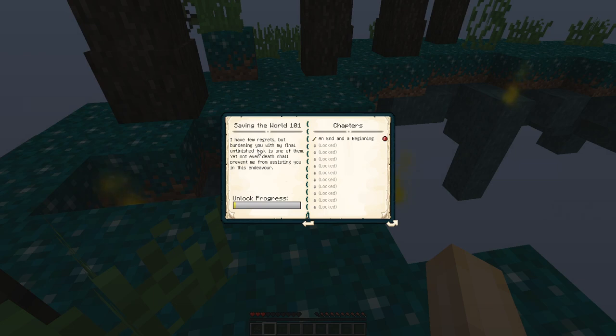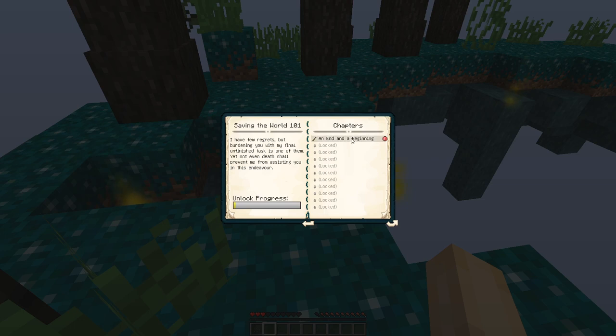The lore reads: 'I have few regrets, but burdening you with my final unfinished task is one of them, yet not even death shall prevent me from assisting you in this endeavor.' So we've got an end and a beginning. 'I'm sorry, I failed you. I could barely protect this tiny fragment of the world. The fact that you live gives me hope, my child. Though I am nothing but a whisper on the breeze now, I will assist you however I can. This island, small though it may be, holds some key materials to begin reestablishing things. Take these trees — though you can fell them with your bare hands, their wood is innately powerful, such that even the crudest of wands carved from it may be of great use.'